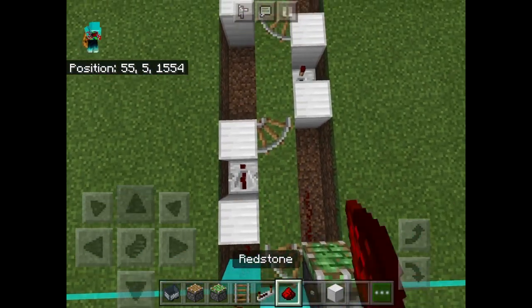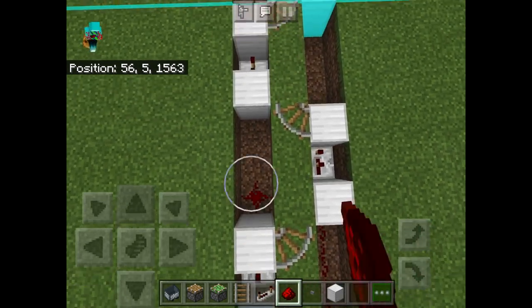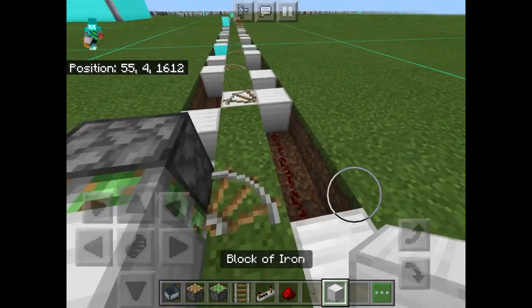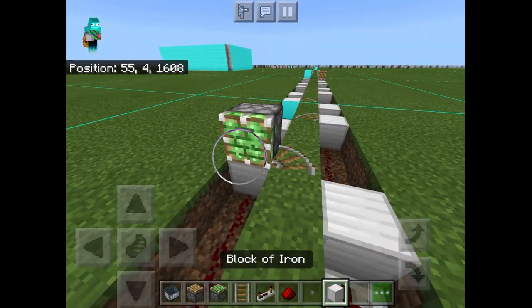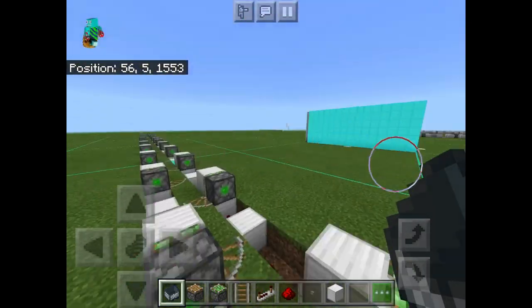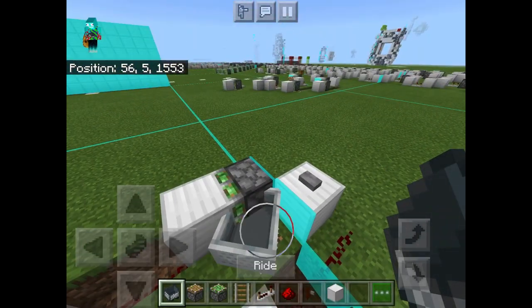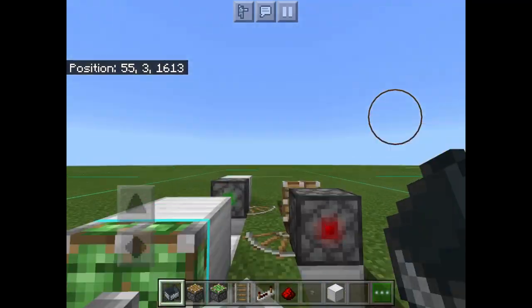The last thing we need to do is to add redstone dust in between all of these gaps, and then place sticky pistons on the sides, with a normal piston wherever you need one. Now that all of our pistons are in place, I suggest giving them a quick press, making sure that our pistons are activating diagonally and in the correct order. Once you're pretty sure that is the case, go ahead, hop into a minecart, press the button, and get launched off at ridiculous speeds.